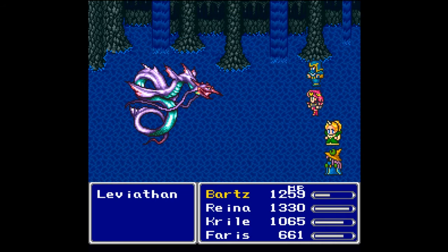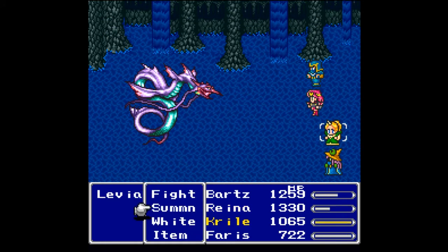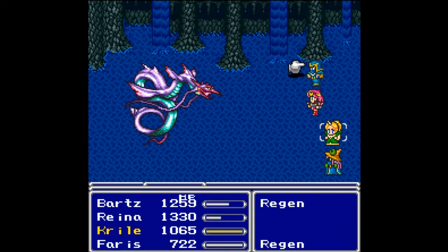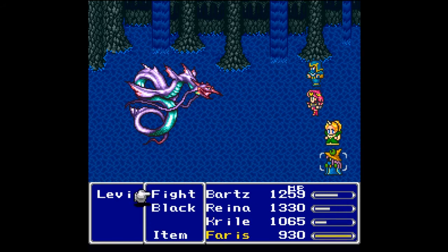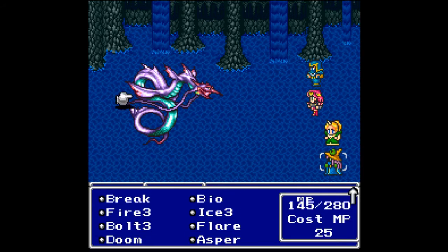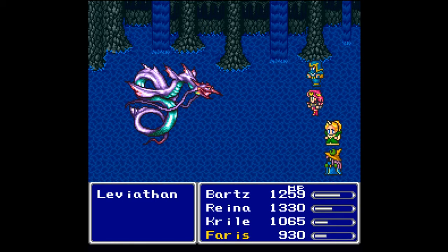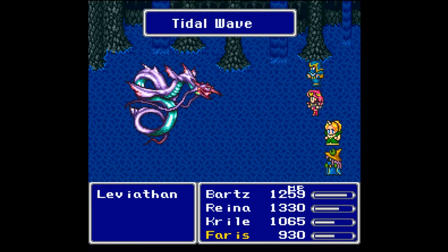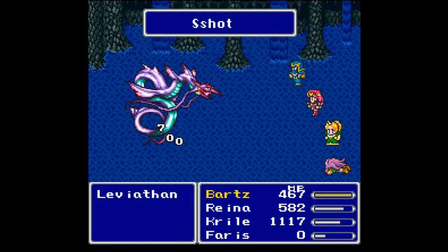You've got to love the Tidal Wave ability - and by love I mean you've got to hate it because it will wreck your day. Will one Cure do it? I think Krill has enough magic power for just a Cure to work here. Another Bolt 3 please - that did about 6,700, very nice. That tail attack followed immediately by the Tidal Wave kills Ferris, my main damage dealer. It looks like Reina will be reviving Ferris and Krill will be healing everybody.